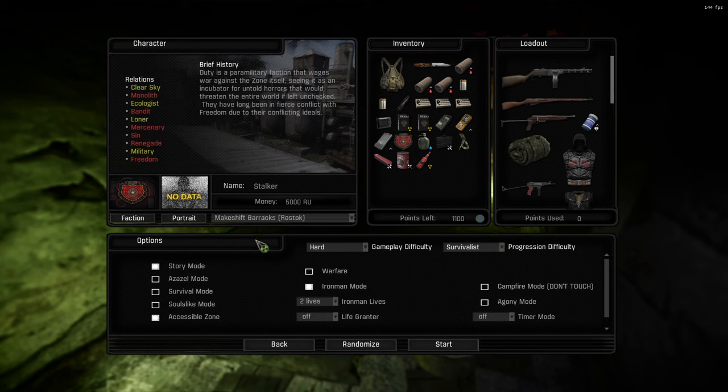We're gonna be starting in Rostock, which is really nice to set up a base — it's right in the center of the zone. We've got access to the south for farming, and it's also really close to the northern parts, just a step away from Army Warehouses where we could probably get some weapons, or Wild Territory where we could farm some marks, maybe.